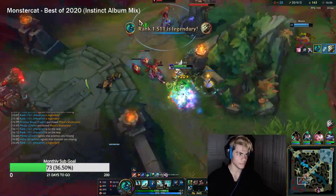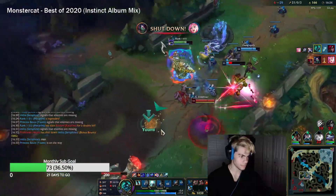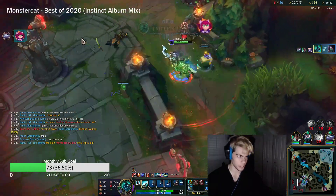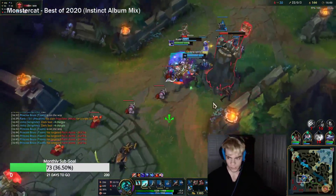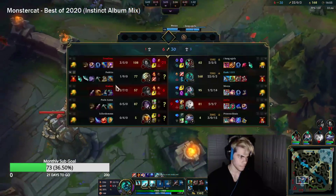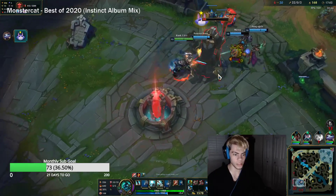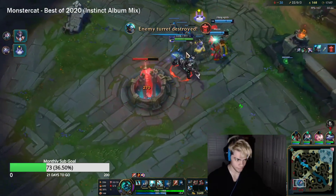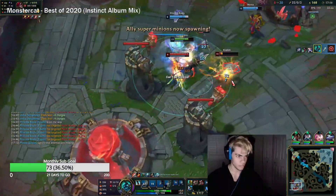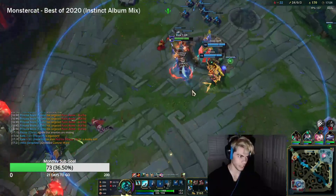Wait — I used my ult there for nothing. We're gonna pretend that ult did not happen, just like it doesn't exist. We sit here and pretend I didn't use my R there. All right — perfect. Now we'll grab the tower, then take the inhibitor, and on our way out grab the red buff. It's like you never need to back off — you can just keep going in because it's four supports.